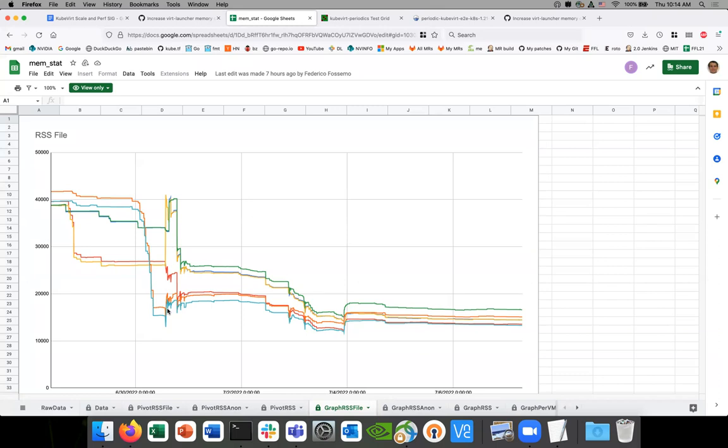Could this have to do with the node and not with the launcher? So basically, what happens is that this is a bare metal cluster in which there are three worker nodes. In each node there are two VMs. Two nodes in this experiment went down and the VMs migrated, but then the nodes came up and the VMs were migrated again.